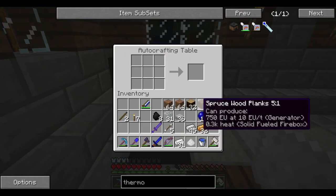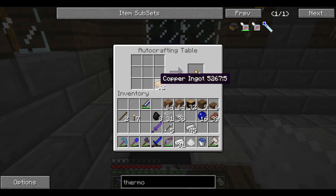Thermopiles are the second option for power in the Red Power mod pack.